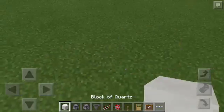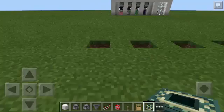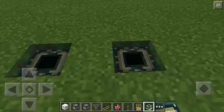The first thing that we should do is to dig — that's 1 and then 4. And then after that, we're going to put an End Portal Frame into the hole, just like that.